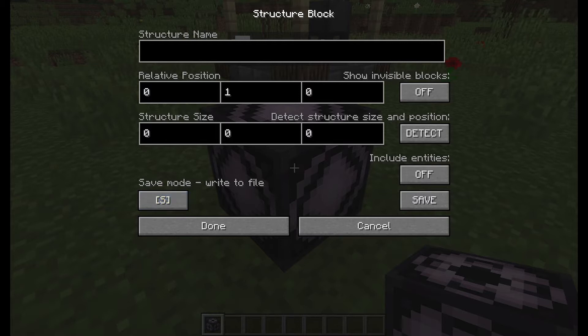First you want to name your structure — you have to remember all the names. I'm going to name this 'well' because it's a well. Then we have relative position and the structure size.